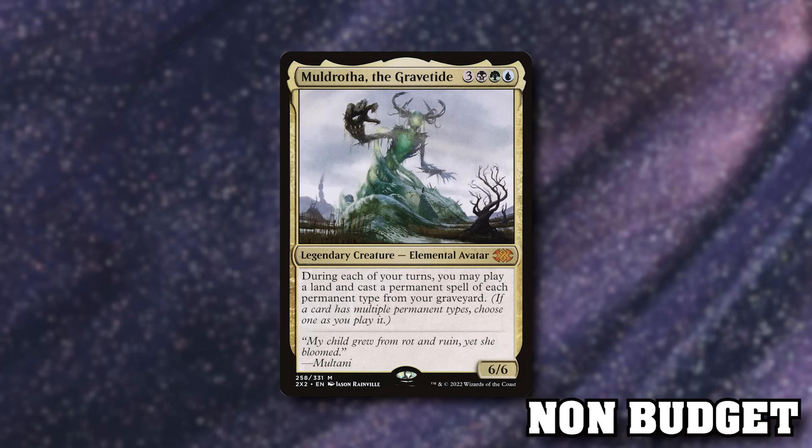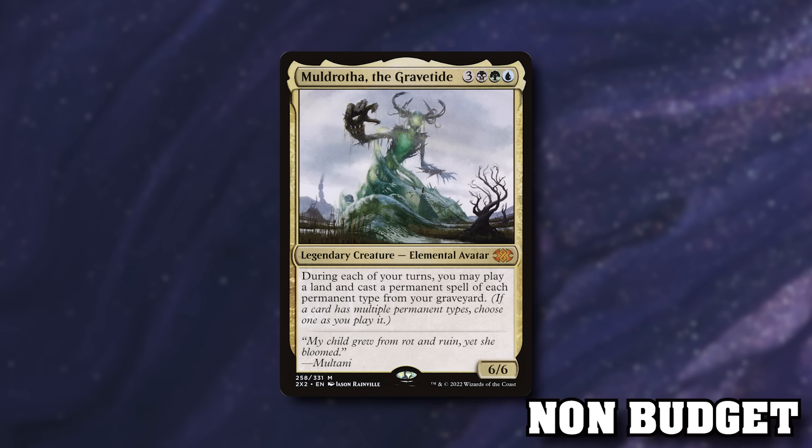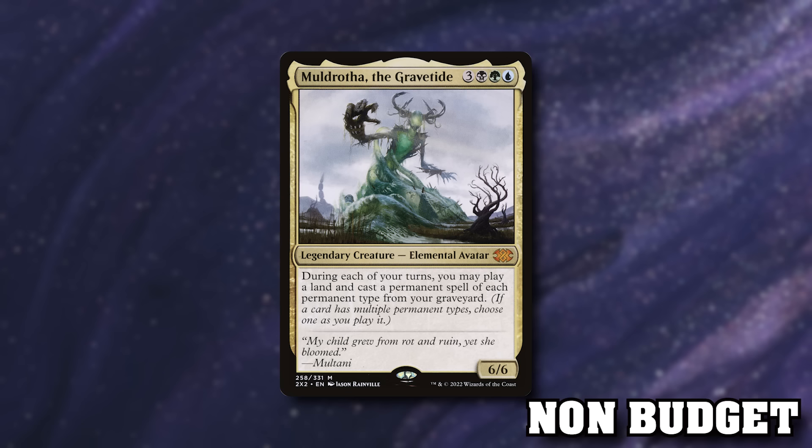Let's finish off with some self-milling options. Muldrotha, the Gravetide is a six-mana 6/6: during each of your turns, you can play a land and cast a permanent spell of each permanent type from your graveyard. She's been a popular commander since Dominaria and is very strong if you're dumping a load of stuff in your yard. If you are milling your opponents and they reveal Muldrotha as their commander, you've got to realize you're enabling their bullshit — so why not play it yourself?